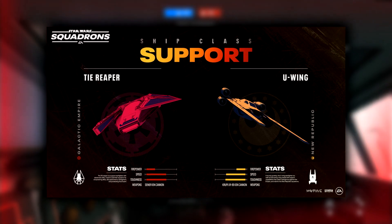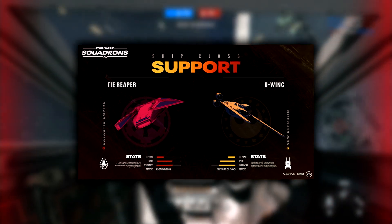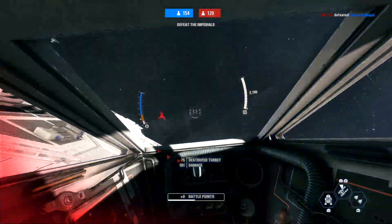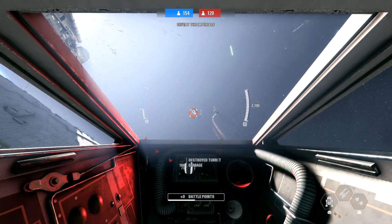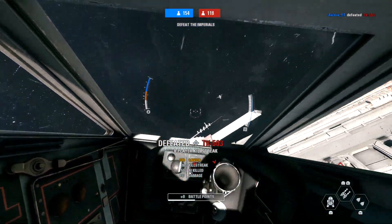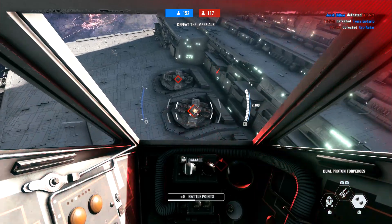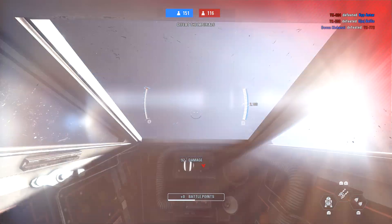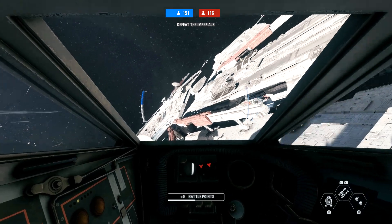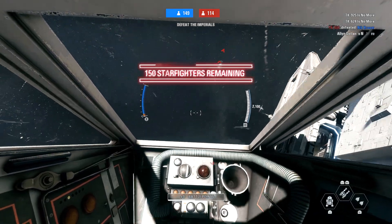The support class is the final one. Both the U-wing and the TIE Reaper keep their allies safe and stocked up. The surprisingly agile New Republic U-wing supports the squadron with life-saving supplies and repairs, and can also disrupt enemy systems making them easy targets for allies. The TIE Reaper is one of the few imperial starfighters equipped with deflector shields and trades some firepower for similar squadron force-multiplying abilities. You get to choose and modify your starfighter to suit your play style, adjust your squadron composition for the objective, and plan ahead in the briefing room — and it sounds like teamwork will be key to triumph.